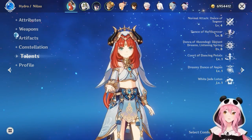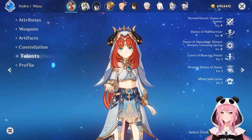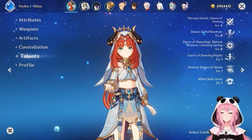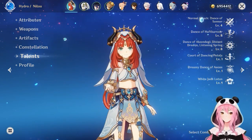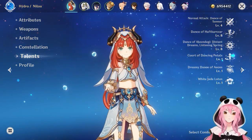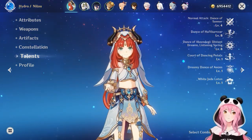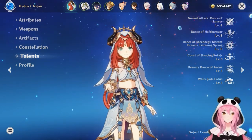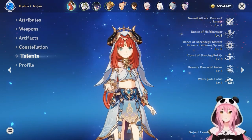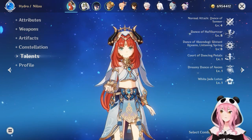Not only that, but she can only be used with Hydro and Dendro units. I'm sure someone's going to say they've used Nilou in a Freeze team or a Vaporize team before, and you could do that just fine, but we're going to talk about how to build Nilou the way she was designed — for Bloom teams. We're going to cover everything you need to know, from her weapons, to her artifacts, to her best teammates, and we're going to do a combat showcase at the very end. We have a lot to go over, so let's get started with the talents.